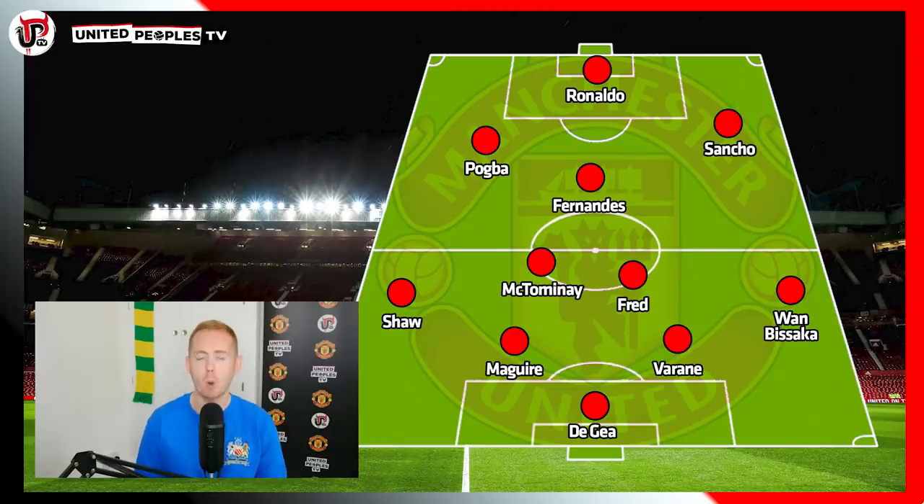The first formation I'm looking at is probably the one that will happen and should happen. It's the 4-2-3-1. Ole Gunnar Solskjaer loves playing the 4-2-3-1. He loves playing with McTominay and Fred. Fernandes is the number 10, Pogba on the left, Sancho on the right in their right positions, and Ronaldo up front on his own.